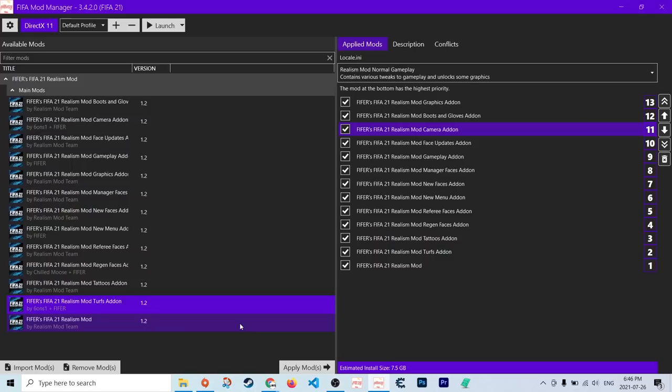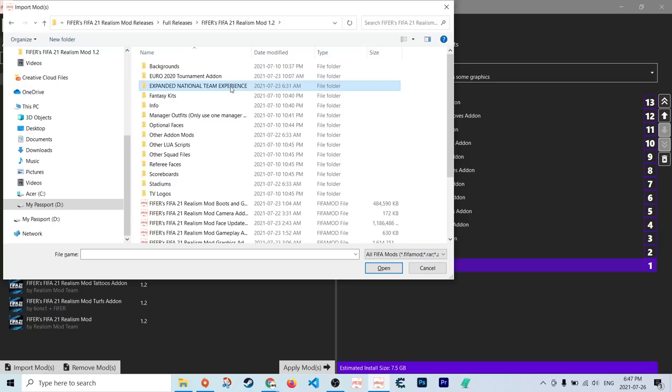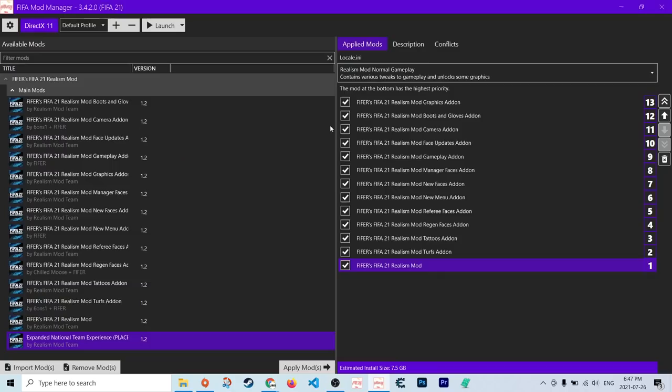There's also a DirectX toggle. I recommend playing on DirectX 11, but if you're experiencing crashes or the game is running slowly and you have a very good computer, you might want to try DirectX 12. The last thing regarding the mod manager is the expanded national team add-on. For starting a new career, if you want the new national teams and new national team tournaments — there are about 48 new national teams including Ukraine, Croatia, etc. — and new tournaments like real CONCACAF qualifiers for the World Cup, the expanded Euros, and stuff like that, you'll want to apply the expanded national team experience mod.